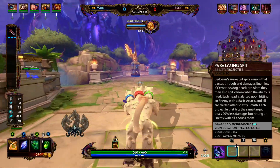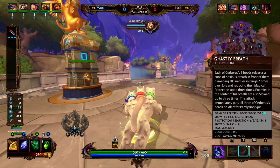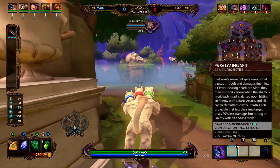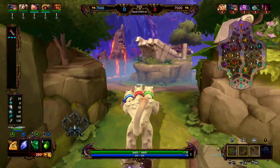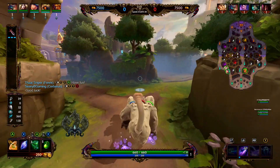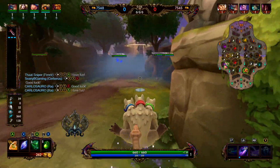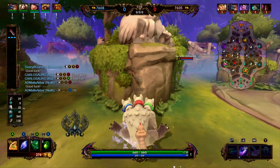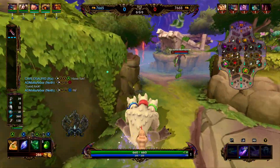Let's go ahead and jump into Cerberus' kit. Cerberus' one is paralyzing spit. His snake tail spits venom that passes through and damages enemies. If Cerberus' dog heads are alert, they also spit venom when the ability is fired. Each head is alerted upon hitting an enemy with a basic attack, and all are alerted after Cerberus' two. Each projectile that hits the same target deals 20% less damage, but hitting an enemy with all four will stun them. The stun duration is 1 second at level 1, and 1.8 seconds at level 5.